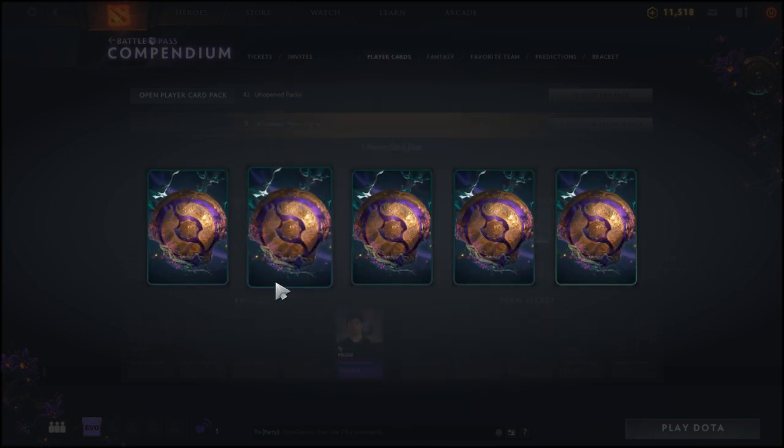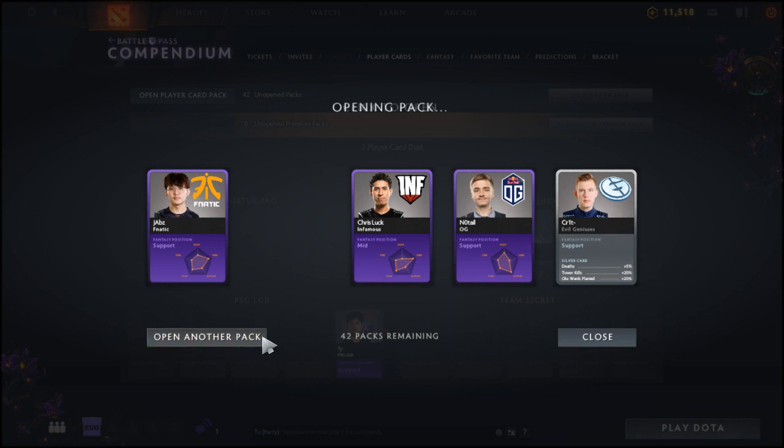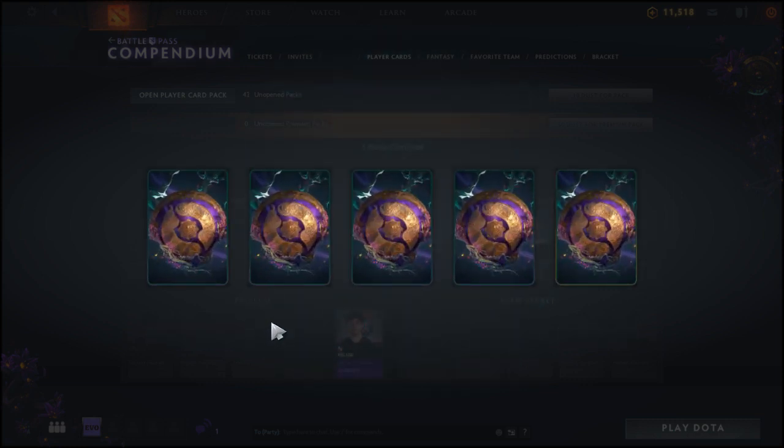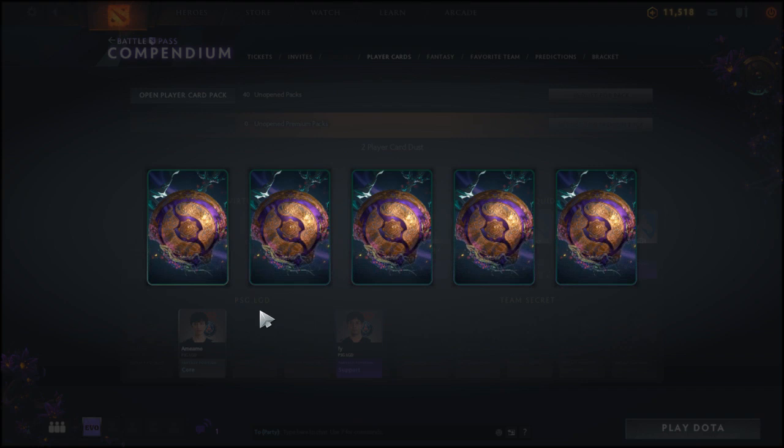Carrying on, we've got Moon from Mineski, Quad from Alliance, MSS from Forward Gaming. By all means I have no clue about the competitive scene — I don't really follow it, though I know I should. We've got w33 again, Jabs from Fanatic, Chris Luck from Infamous, No Tail from OG, and the silver card is Crit from Evil Geniuses. There's a guaranteed silver card in every pack.